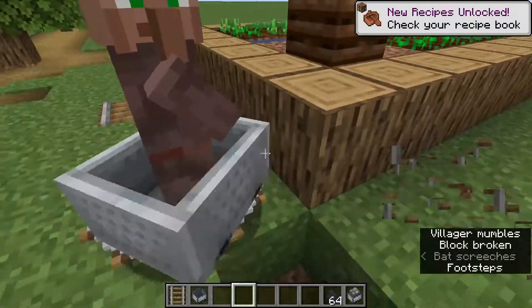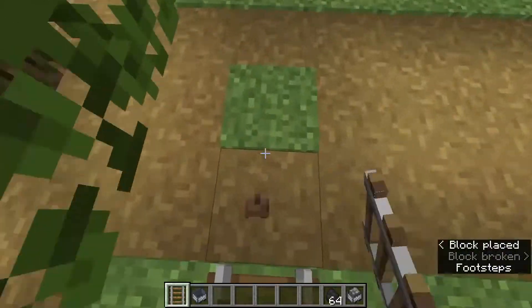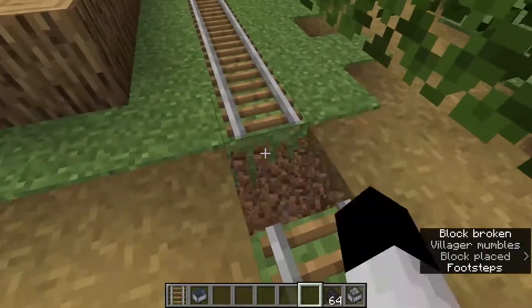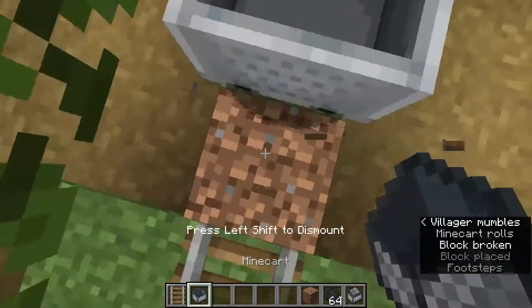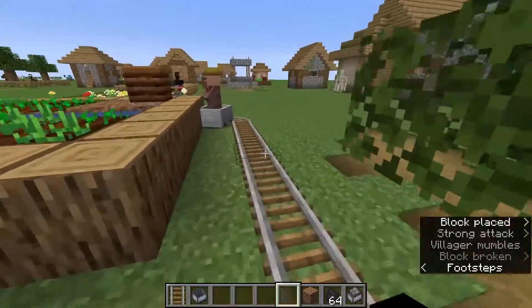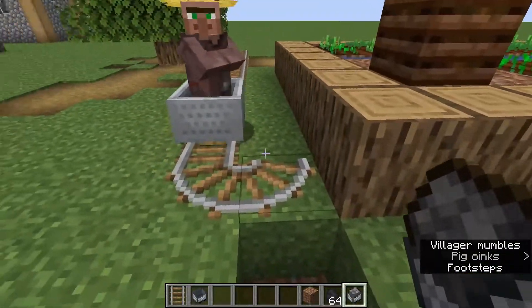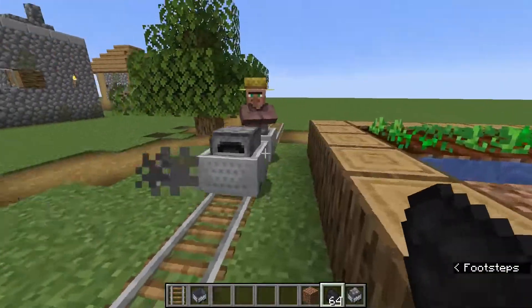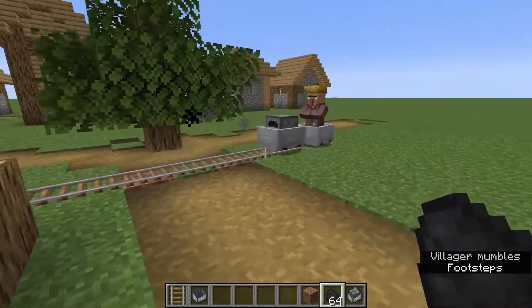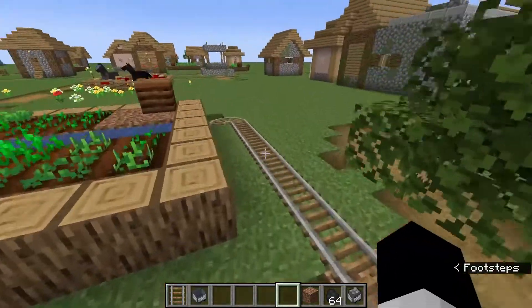Once he's in the minecart, you then just hook up the minecart to whatever track, build the track going away, and get the guy on the track. Then instead of having to do powered rails, you just do a furnace minecart, right click it, and boom. Even with one piece of coal it will go pretty far.